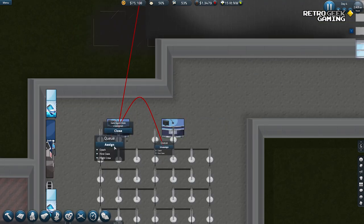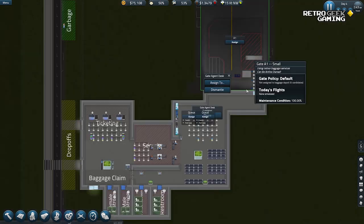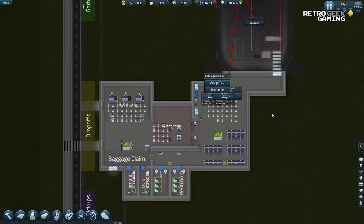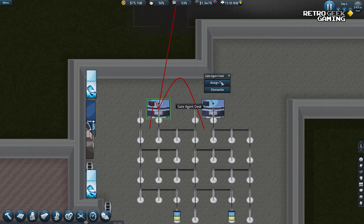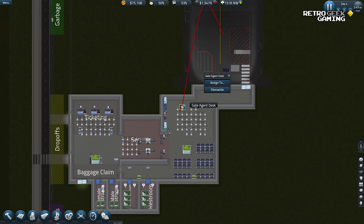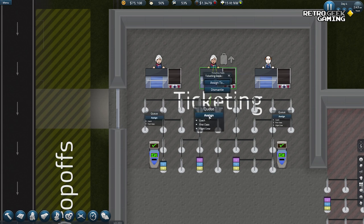We need to assign a queue to the desk, and then we need to assign the desk to the gate and to the queue. Assign to the gate, assign to the queue. Maybe we need to do the same thing with this — assign to the queue. There we go. I feel like the other one didn't work — it did, never mind. Don't pay attention to me. You are assigned to that one.